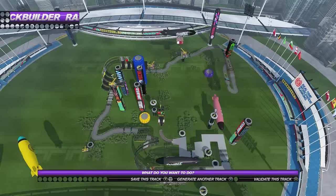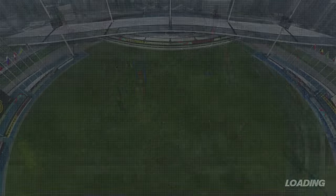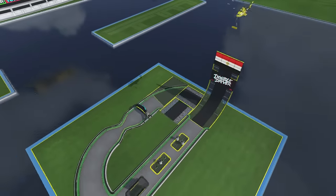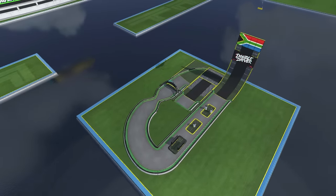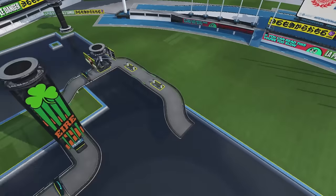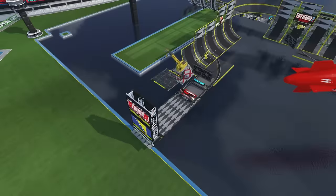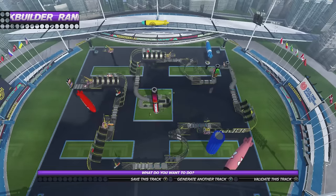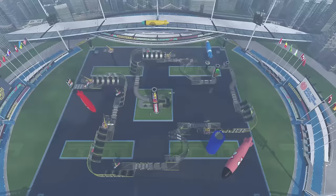I'll generate another track right away. We've got a little platform and water. We've got some nice flat areas. Oh, there's a big loop-de-loop thing. This is going to be awesome. Now it's adding in pillars and all sorts of things. Okay, we're going to validate the track. So that's going to allow us to make sure the track works and it's not too difficult or not too stupid.